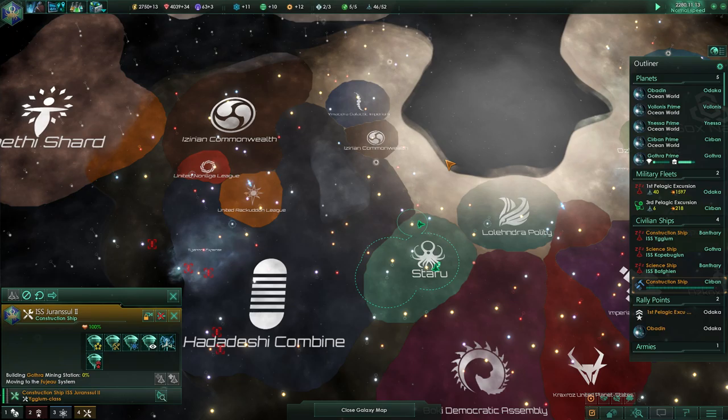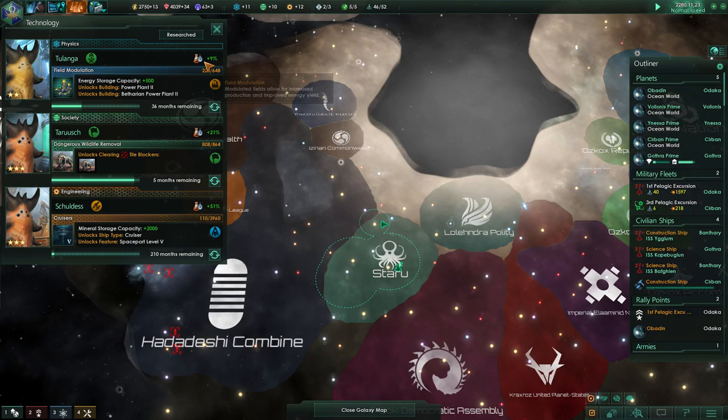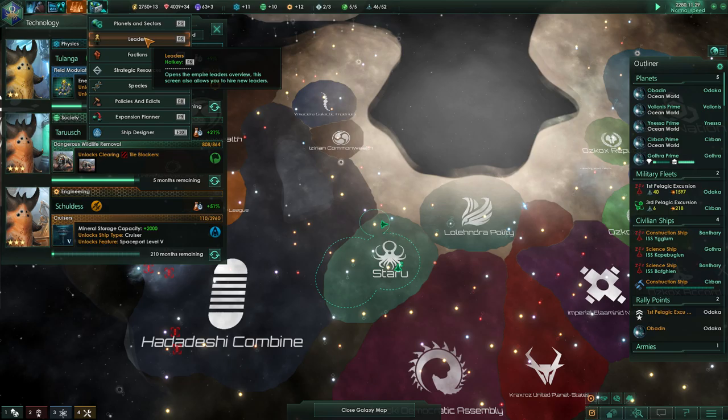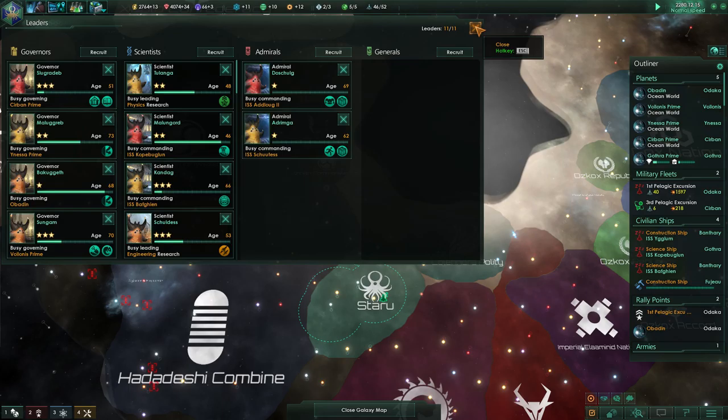Got a nice little triangle shape going on here. Still tiny, but I'm going to see how far we can take this. Got that defensive platoon installed. What would I need to increase recruitment? I have no idea. So if I go here — okay, so leader capacity determines the maximum. This value can be affected by government types and technology.